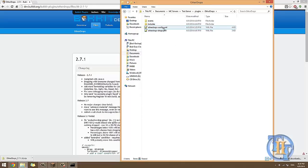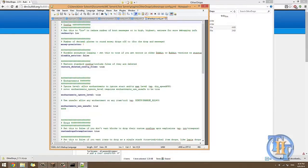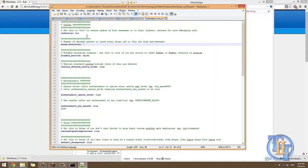Let's open config.yml using Notepad++. The first setting is verbosity — set this to 'low' to reduce the number of boot messages, or to 'high,' 'highest,' or 'extreme' for more debugging info. I set mine to 'low' because I haven't had any trouble with boot messages. If I wanted to debug it, I'd set it to 'extreme,' but I'm okay right now.